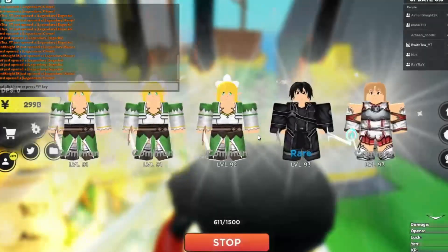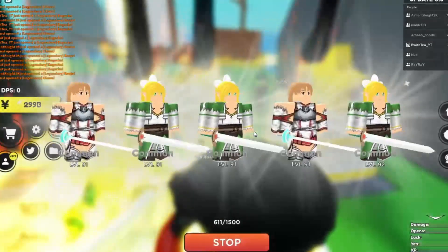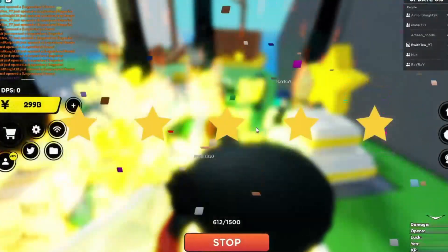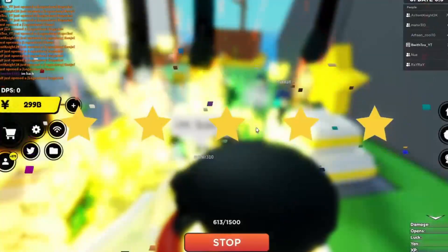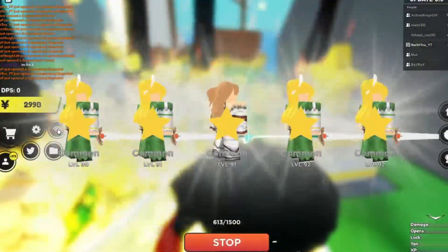I feel it's different per map, and I feel each update each secret gets easier. So I'm pretty sure it's easiest to get a secret on the Anime map — however you want to say it. I'm pretty sure it's easiest to get them there, and then it starts scaling up per map and getting more difficult.